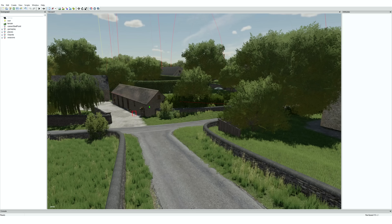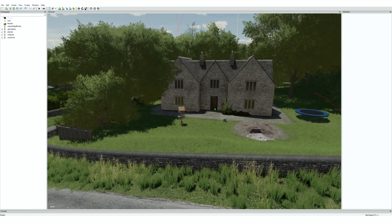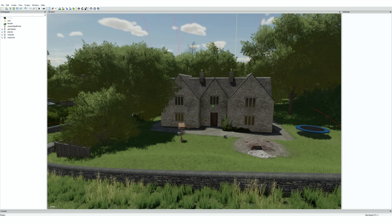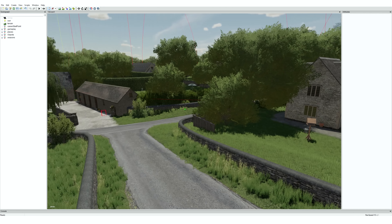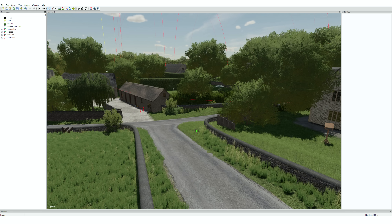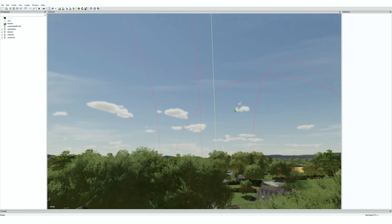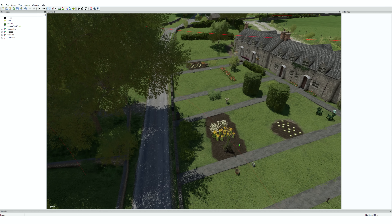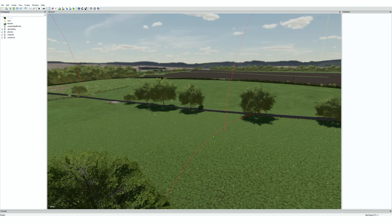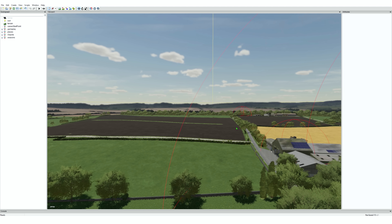Let me show you how to move around first. Hold the right mouse button to look around the map in the editor. To move forward you can use the scroll wheel — it's slow but good for precision. For quicker movement use the W, S, A, and D keys on your keyboard while holding the right mouse button at the same time. That's pretty much all you need to know to navigate for what we're going to do.